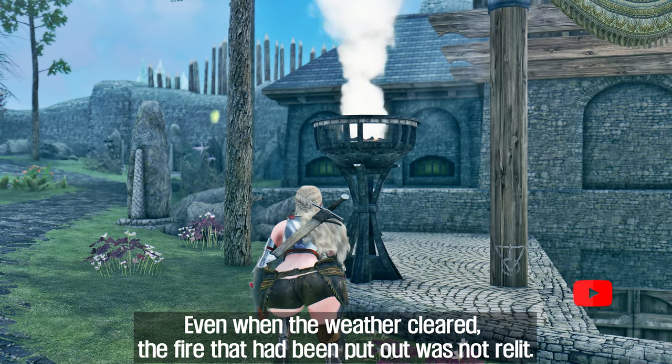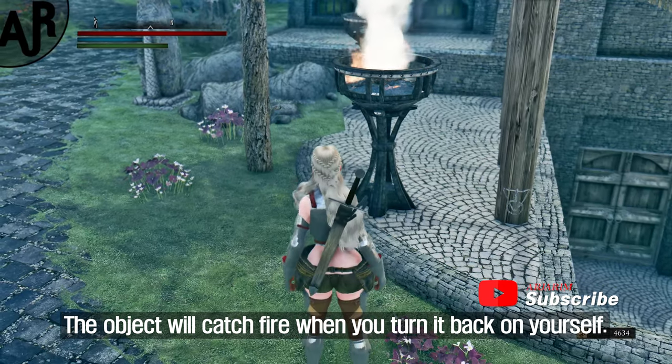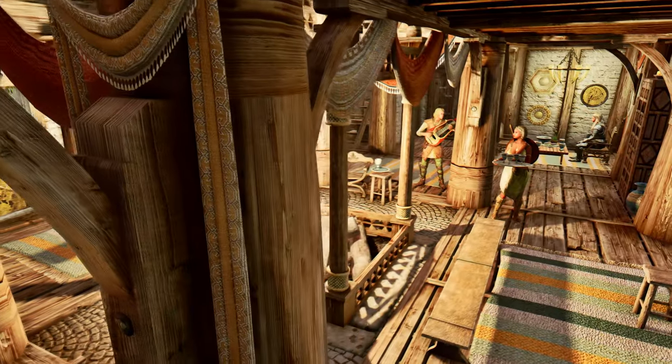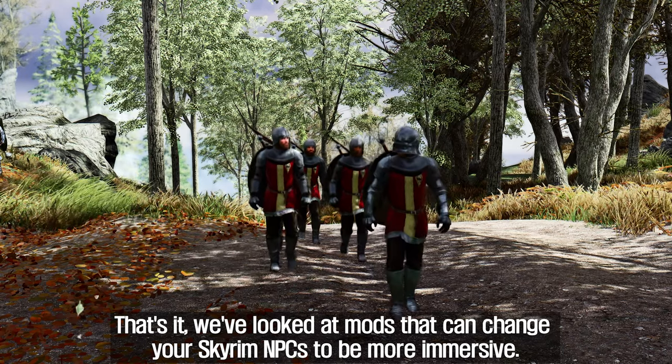What is unique is that fire under a roof does not go out even when it rains. Even when the weather clears, a fire that had been put out is not automatically relit — the object will catch fire again only when you turn it back on yourself.